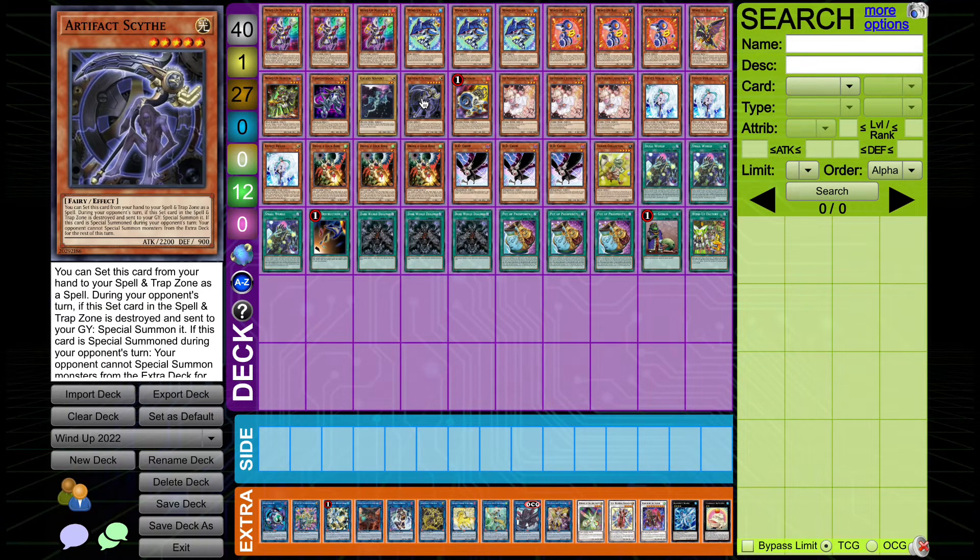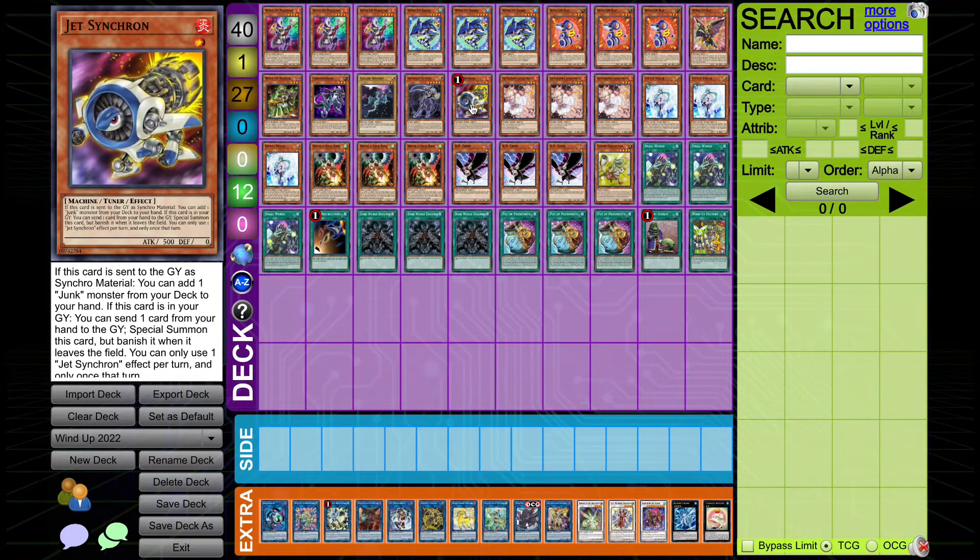One Artifact Scythe — as long as this card is legal, I'm going to include it in combos because it's very, very strong. One Jet Synchron — this is our target for Halka Fibrax. If you can get to Halka, you can do the Dodoelok. So we play Jet Synchron.